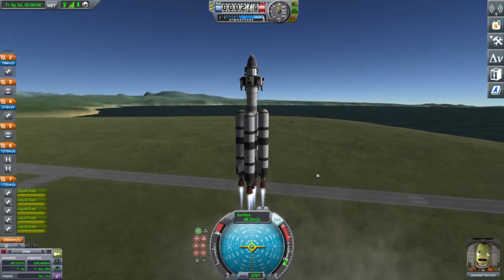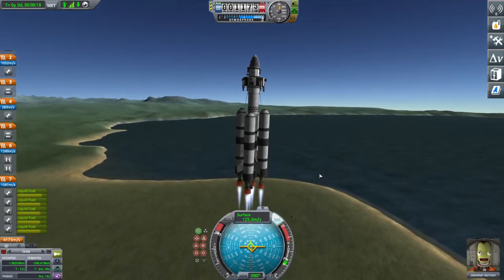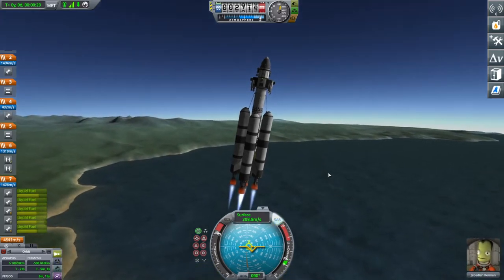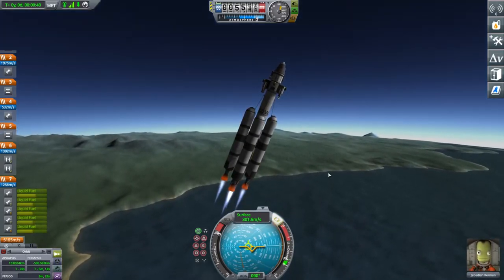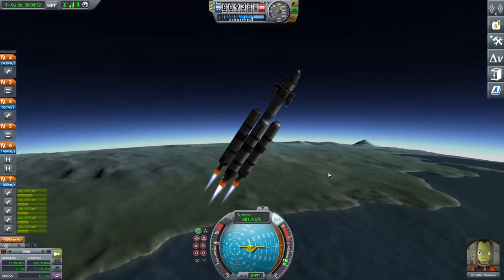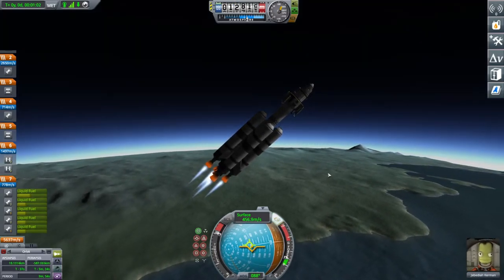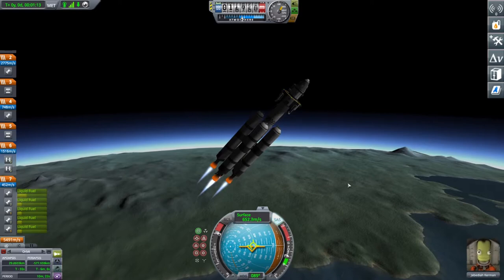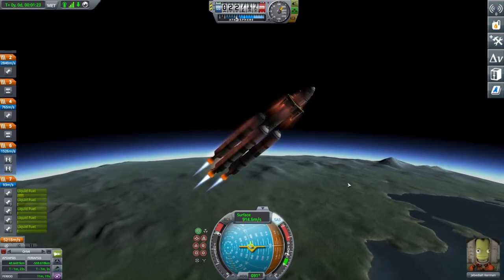We'll warp over to launch: full throttle, SAS on as per usual, and launch — make sure all five rockets fire at the same time. Once you reach about 100 meters per second, start tilting slightly over toward the 90-degree mark. This ship is not the most stable, but as you can see it's reasonably stable. You have to make sure you don't tip too far — you'll see me fighting against it a little — and you want to try and get down to about the 45-degree angle mark by around 10,000 meters. You don't have to be that accurate; this ship has a lot of extra fuel.